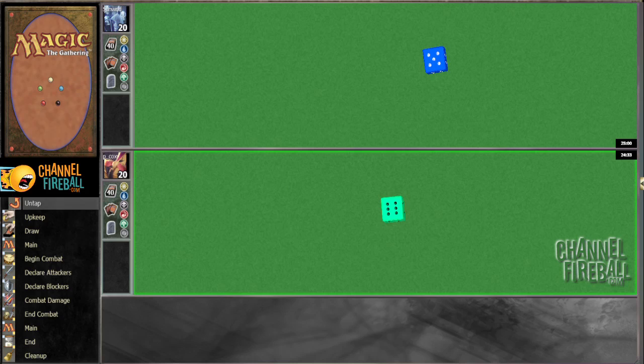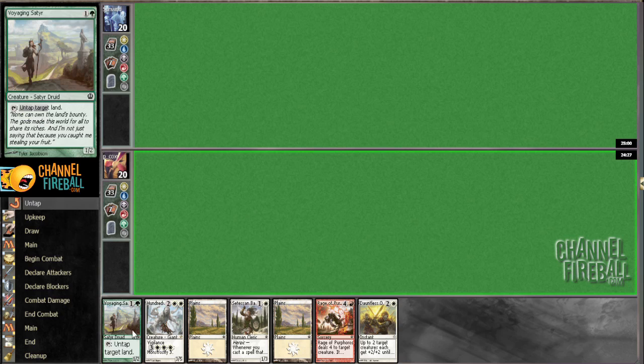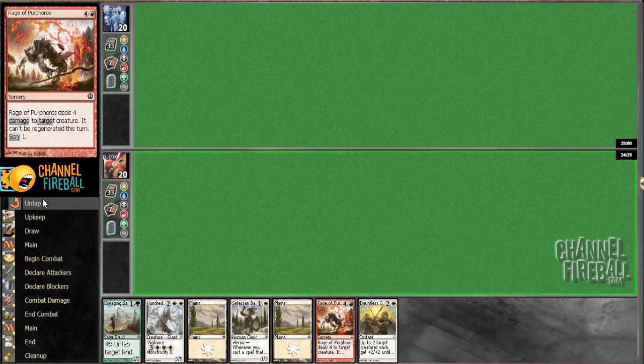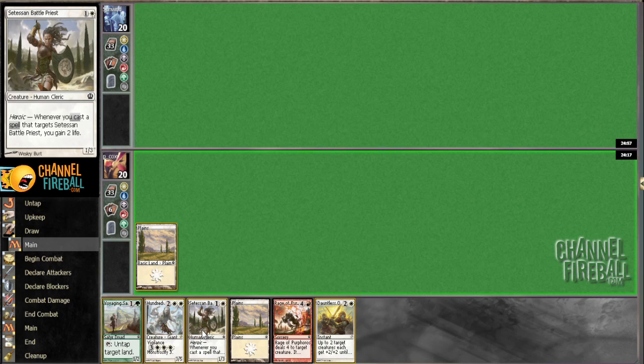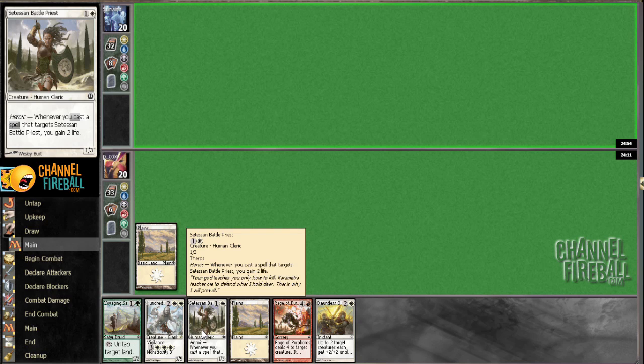Hey guys, welcome back to round 1 of Theros Draft here on Channel Farbow. We would like to play first. Seven Enhance is a little bit awkward — I want a green source for this. We also have one of our few red guards, but we're not going to mulligan. We got this guy in turn 2, we already have all the colored lands we need, so that's all good. Maybe we'll draw a forest next turn, play a hundred hand in turn 3 — that'd be pretty good.